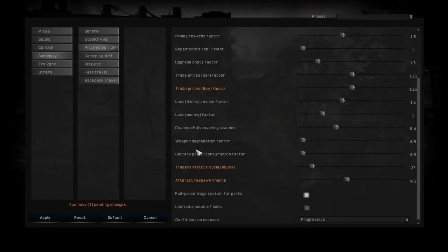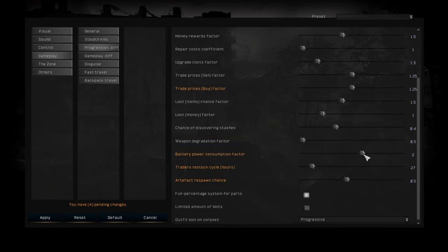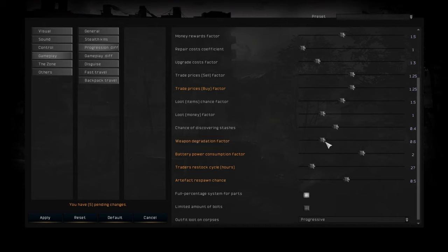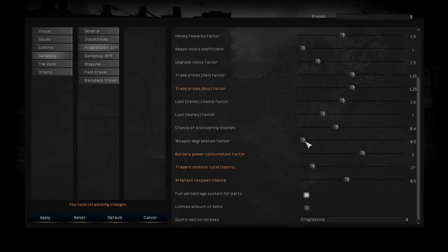Then you have battery power consumption — the higher this is, the more your batteries will get depleted. Weapon degradation factor: by the way, this doesn't work well in Gamma because Gamma uses Weapon Parts Overhaul, which has its own option in the MCM menu. Make sure to check that out.